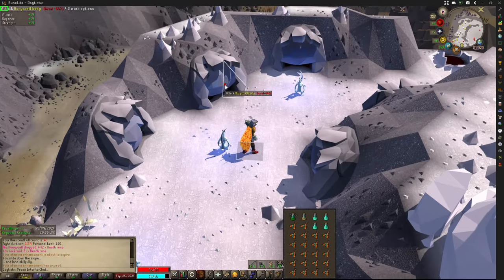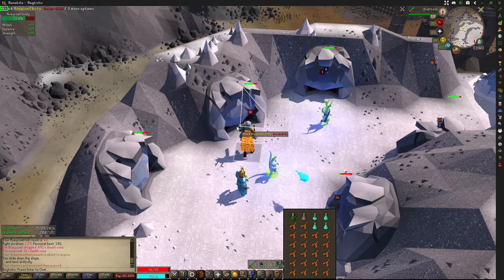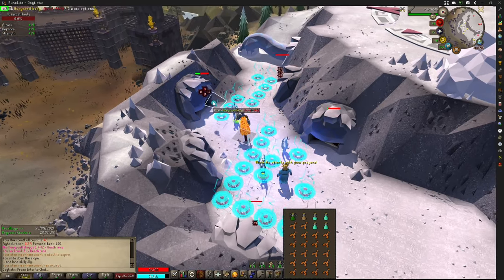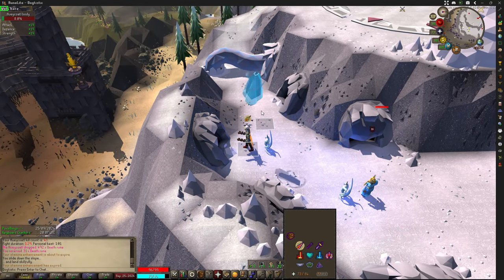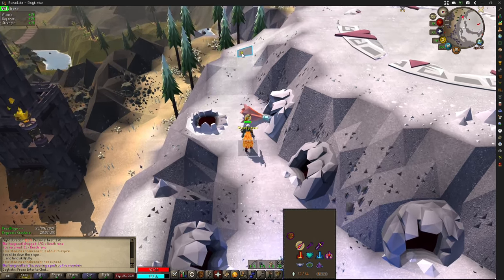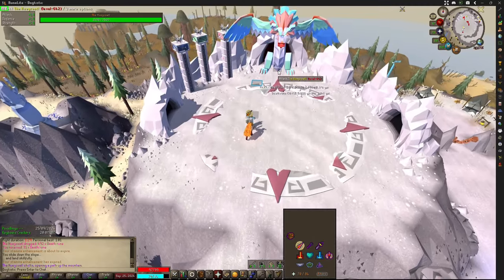We're climbing over the chain and starting the boss fight. His body is stretched all throughout this mountain — you want to start hitting these caverns where his body is exposed. Once they're all destroyed he will move his tail up, which was blocking the path. He spawns magic attacks on the ground; you want to dodge those. The blue arrow falling at you is his mage attack — protect from mage to prevent taking damage.